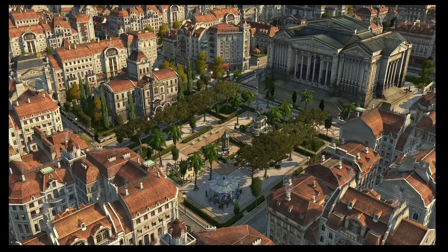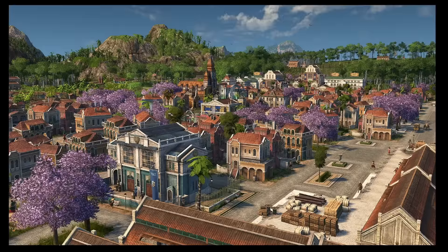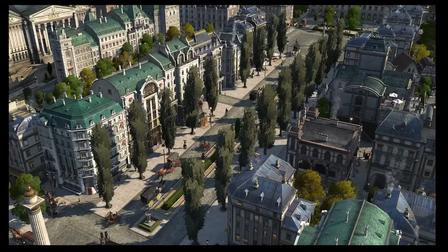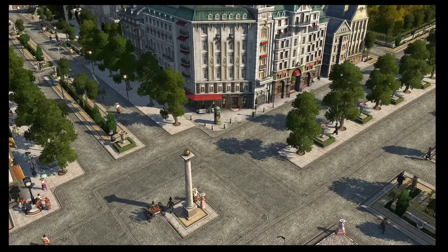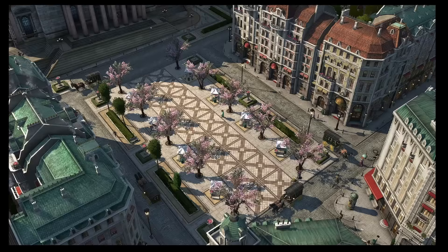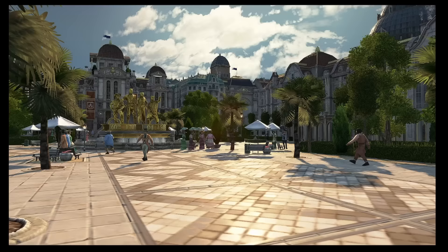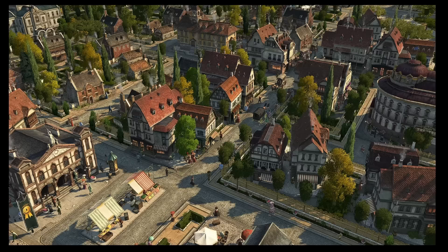JJE delivers again with Mediterranean Foliage and Street Trees. This adds hundreds of different types of tree variations in lots of different settings, creating really cool foliage around your cities. Lots of vegetation options to make really nice parks, tree lines, streets, and just about anything else you can think of.